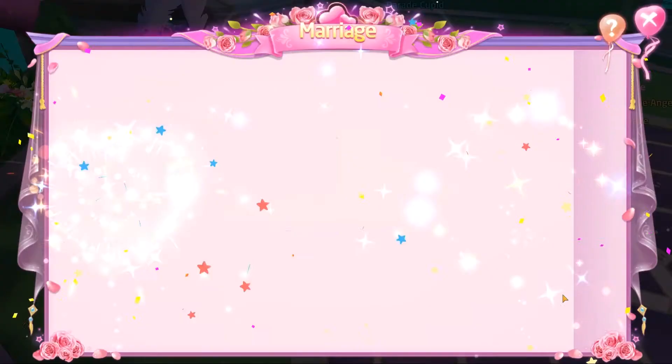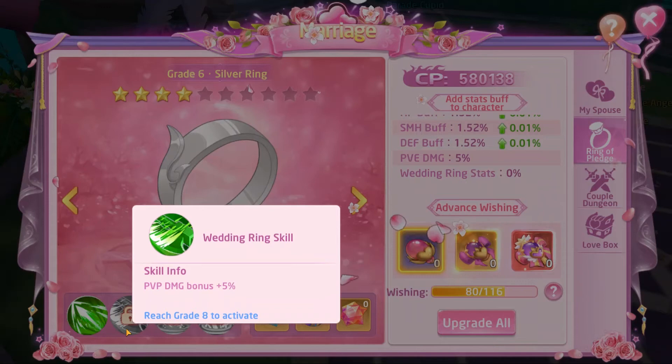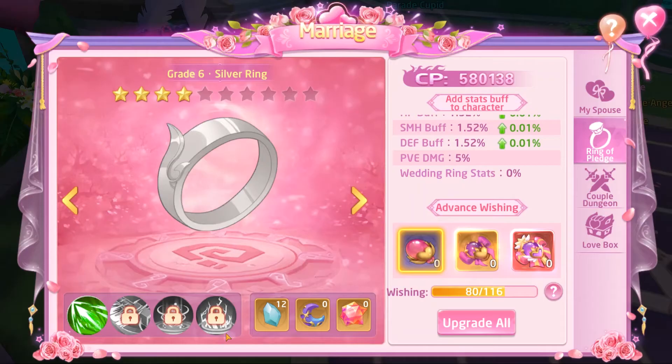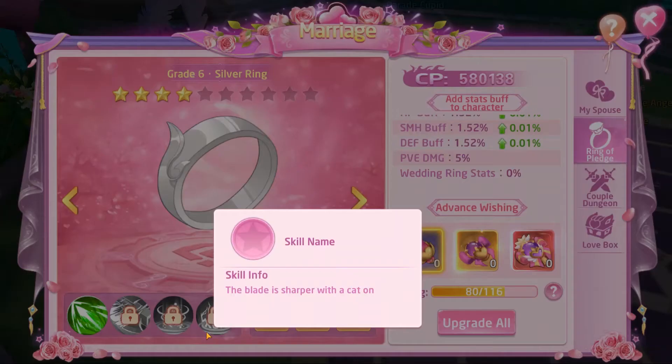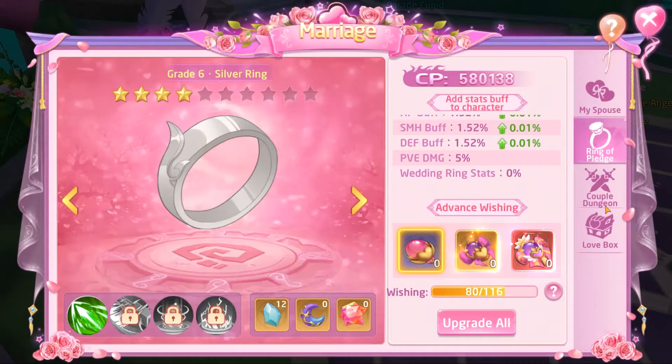Let's go back to the marriage screen. This is super important to upgrade — not only does it increase your stats, it also gives you these milestones which help you with both PvE and PvP. When I activated one on Saint Cross it gave me around six million combat power, and since it's PvP relevant it's super important.